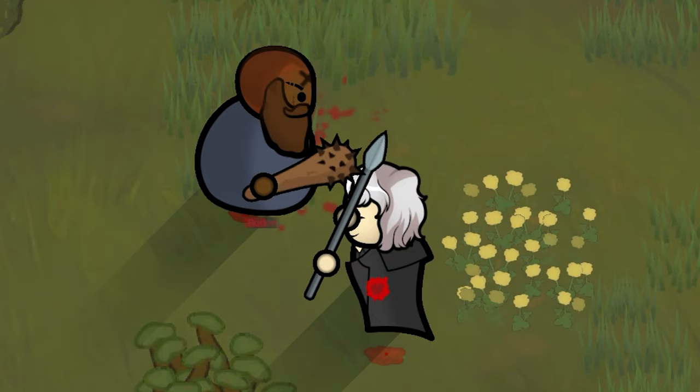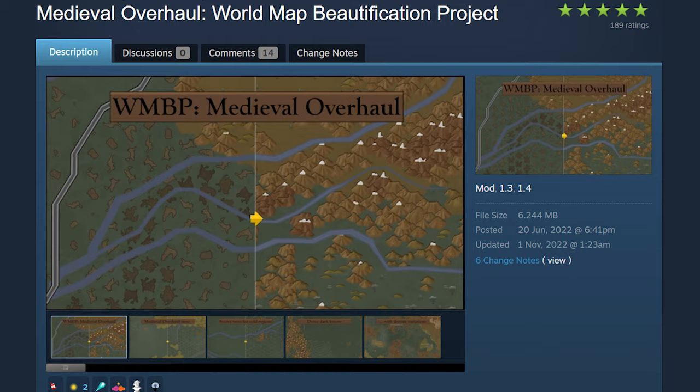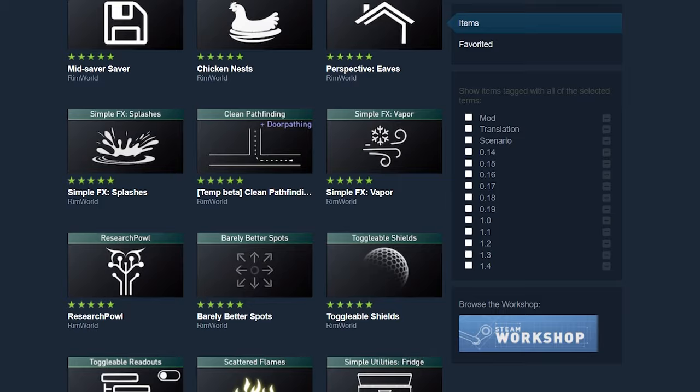You probably noticed how bad the planet looks whenever you go for a quest. Fix this using World Map Beautification Project. But if you have modded biomes, you need add-ons for them as well. And to give an Oregon Trail feel, use Yayo's Caravan.